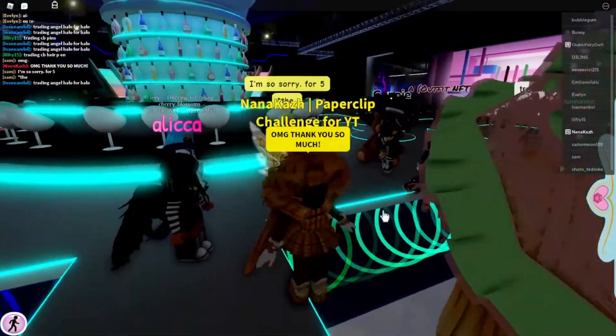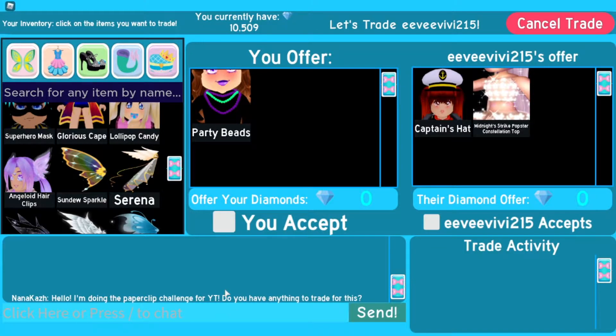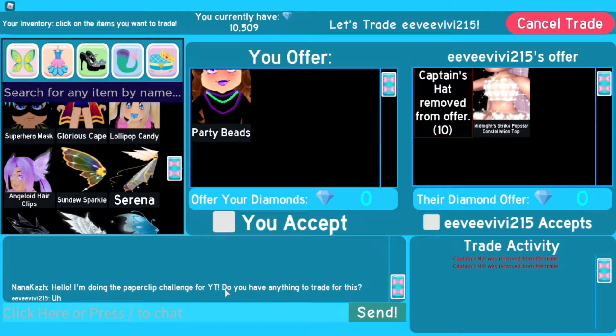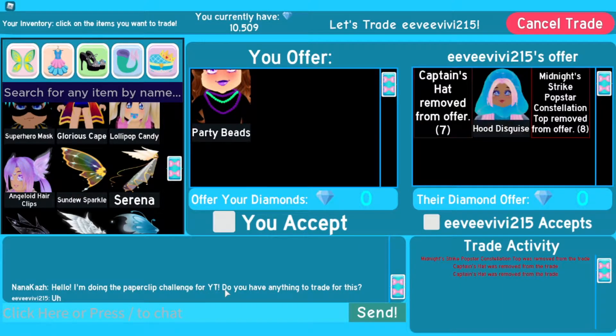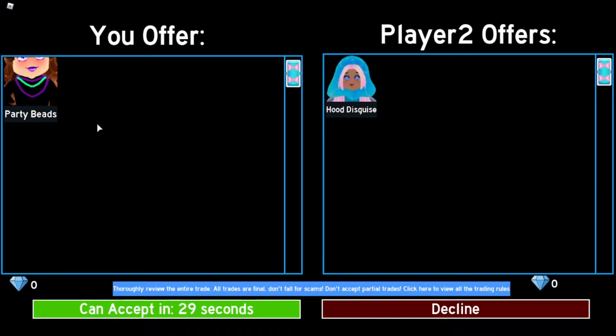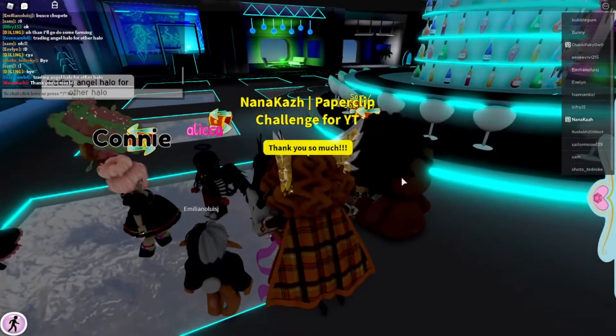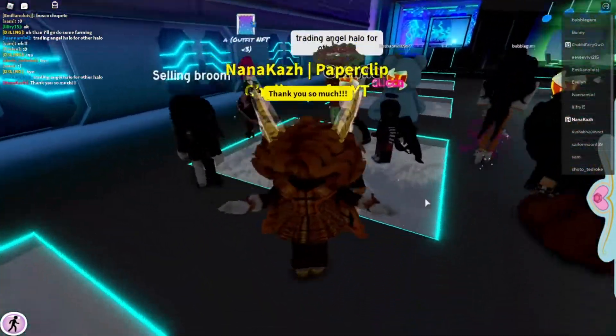All right, let's see if we can get another trade in. This person came up to me — does she want to trade? Let's see. I don't know why she gave me a captain's hat and the pop star top out of nowhere, but I have party beats. A disguise — I'll take it, perfect! I'll take it. Oh goodness, I feel so bad when people give unexpected trades. I'm bouncing in my chair out of excitement. This is so fun! You guys should totally try this in Royal High — always thank the person that you're trading with. This is so fun, oh my goodness.